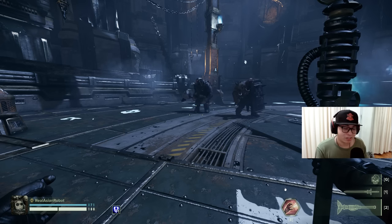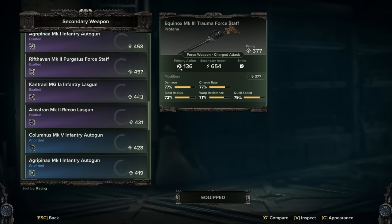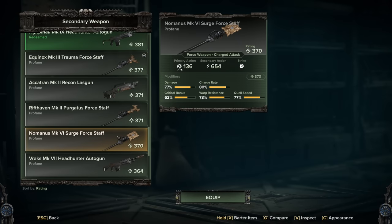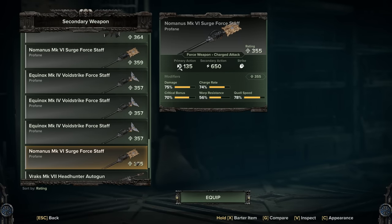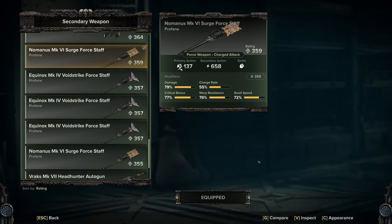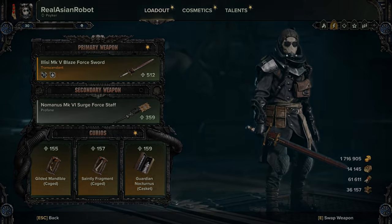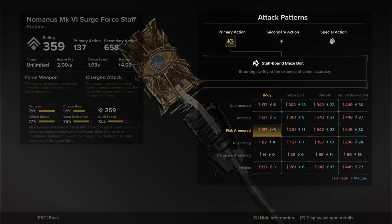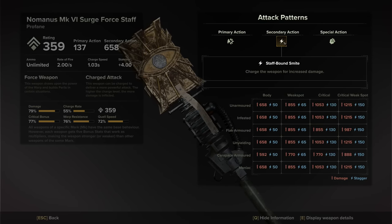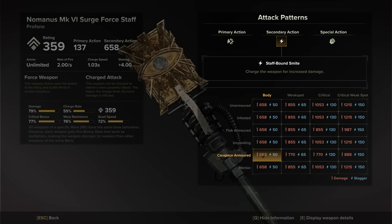Let's take a look at the surge staff next. Coming back to my inventory, this one has a lower charge rate but it doesn't really matter much — do note that if you get a proper charge rate it will charge faster than what you're about to see. The surge staff has the same primary action as the trauma staff, but the secondary action is unique in that it does even damage everywhere across the board except for carapace armor. It is highly recommended to put a bonus to carapace armor if you want to use the surge staff in combat.